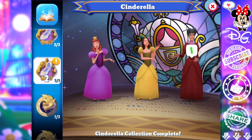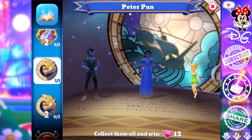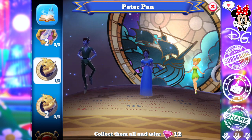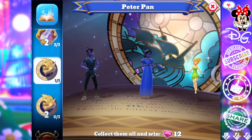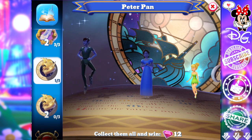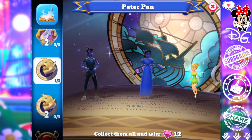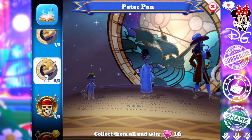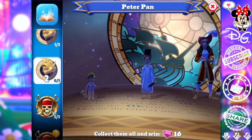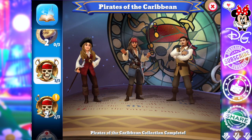Peter Pan — the only one I have is Tinkerbell. Tinkerbell in the past has collected refresh tokens, so she is pretty useful for that. Some Toy Story characters and even Mickey can be useful for refresh tokens as well. Refresh tokens are super handy during the tower challenge as you go along, so make sure you use them wisely. If they use Peter Pan characters beyond Tinkerbell, I'll be in a bit of trouble, but let's hope they stick to their norm.